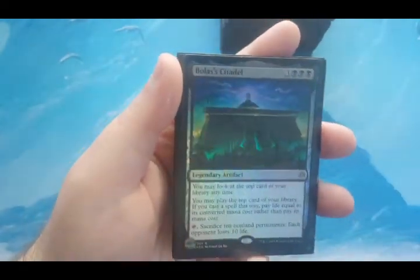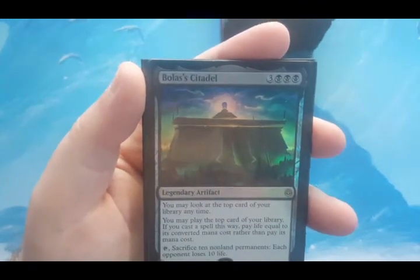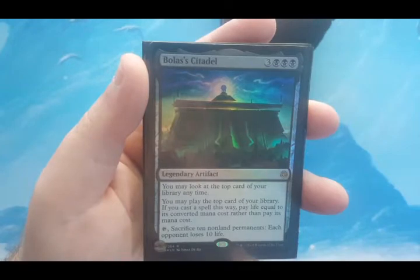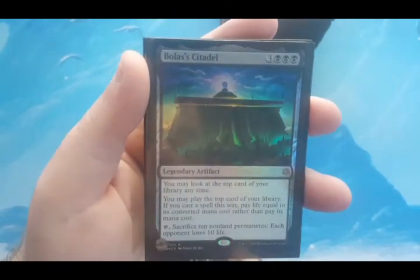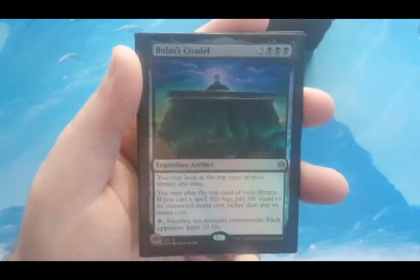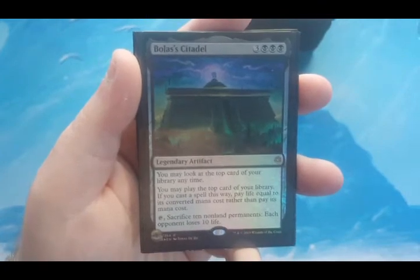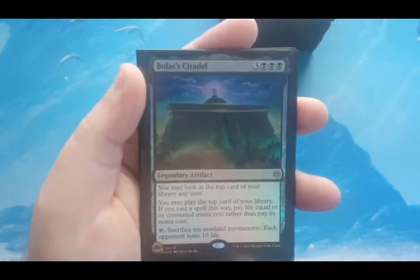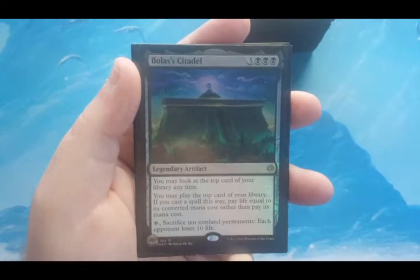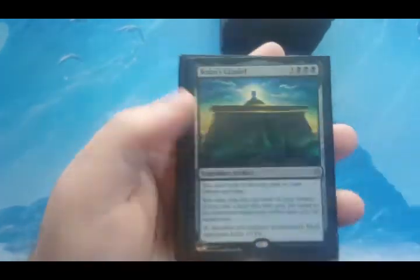Bolas' Citadel — I just added this yesterday before making this video. It's three mana plus triple black, love the triple black casting cost. You may look at the top card of your library at any time and may play it, paying life equal to its converted mana cost rather than its actual mana cost. And since I'm making a lot of rat tokens, tapping and sacrificing 10 non-land permanents to make each opponent lose 10 life is not hard to see happening multiple times a game. It's foil — I had to throw the foil version in.